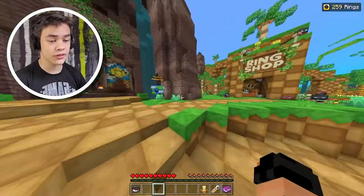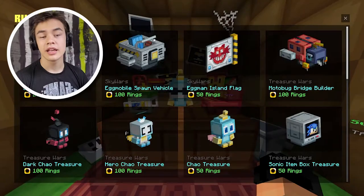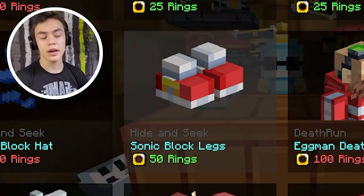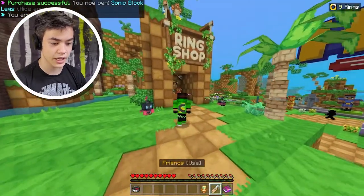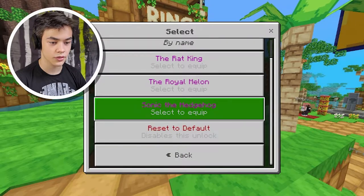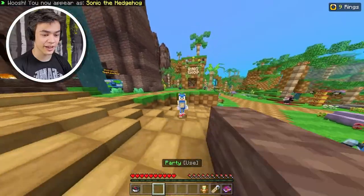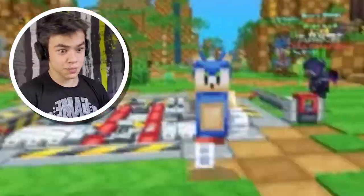Now that we have enough rings to get the Sonic costume, let's actually buy it. So if we go over to the ring shop — here's the Sonic costume, and we've bought it. I kind of want these Sonic block legs too. I think I might have to go to the Global Locker to actually get them. Sonic the Hedgehog costume — look, I'm Sonic now, dude! Oh my god, guys, I'm Sonic the Hedgehog now. I'm super speed!